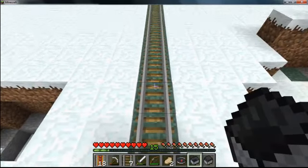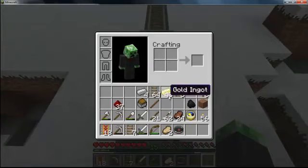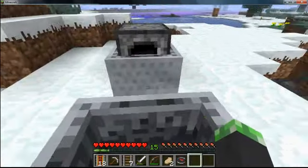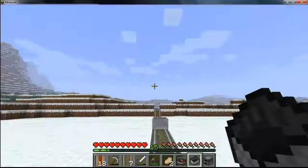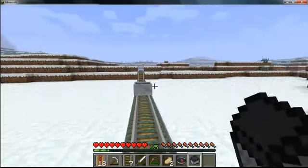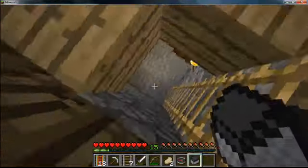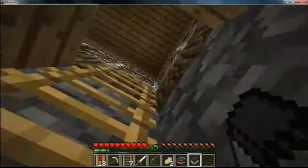You've got to do this skillfully — right-click on the side like this — and it's going along nicely. Once you power it with coal and then break it, the coal goes away.